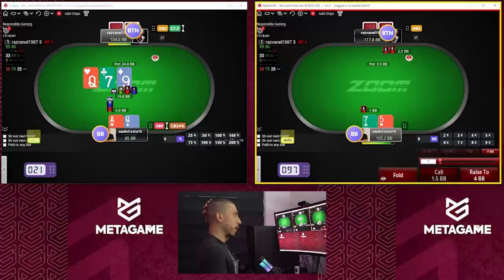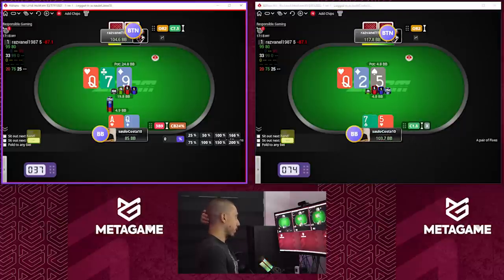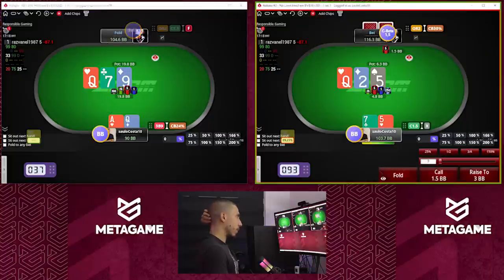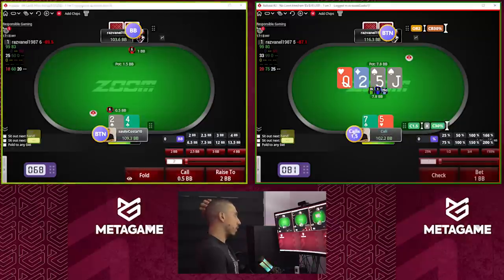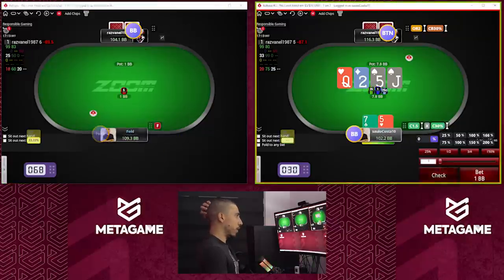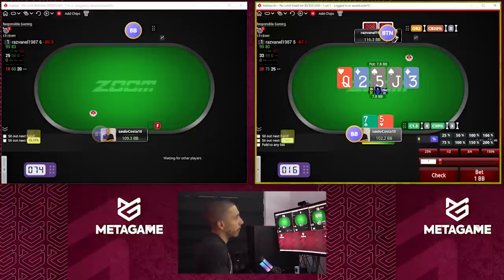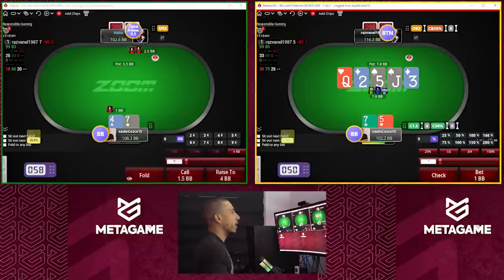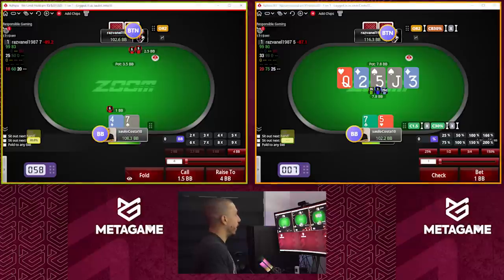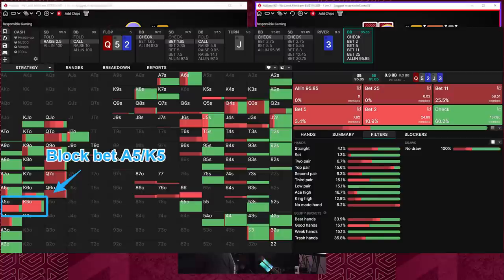Seven-five — I'm going to mix call this time. Get a small size, mostly call. Jack on the turn is really good for him. He checks — I can't really block-bet this hand, I don't think. Perhaps with a better kicker like king-five or ace-five we can block-bet the river; other than that, just checking my sevens and fives.